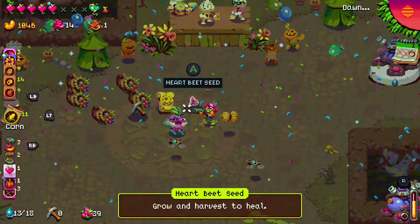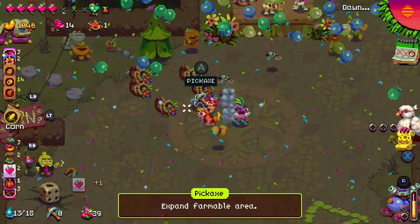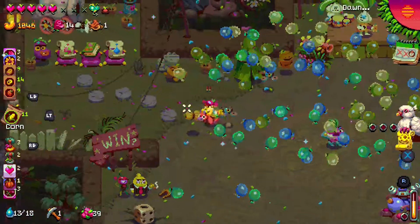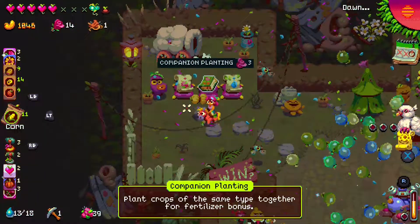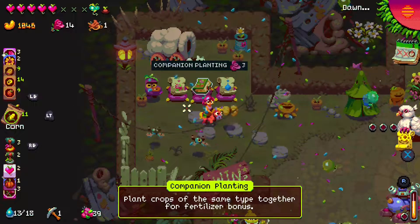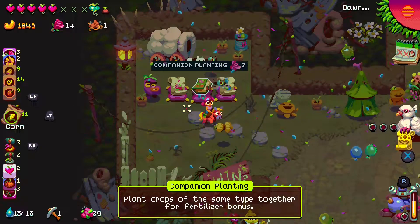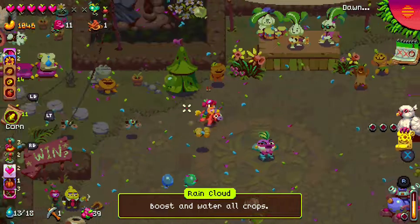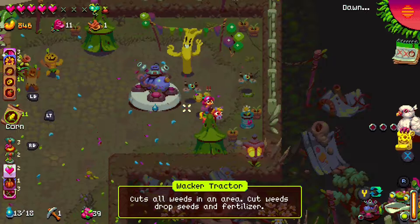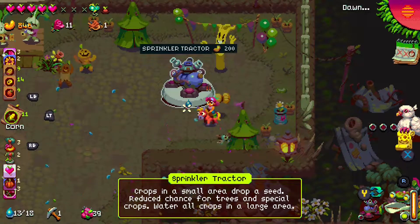Once you're done collecting rewards from your crop yield and go to the top left, you'll find the rose shop which offers certain items and upgrades for roses. Keep in mind rose prices vary depending on the item. All the shops that appear during the festival will only stay during the festival. Going to the right you'll find a tractor shop with two different tractors available to buy, always costing 200 cashews each.